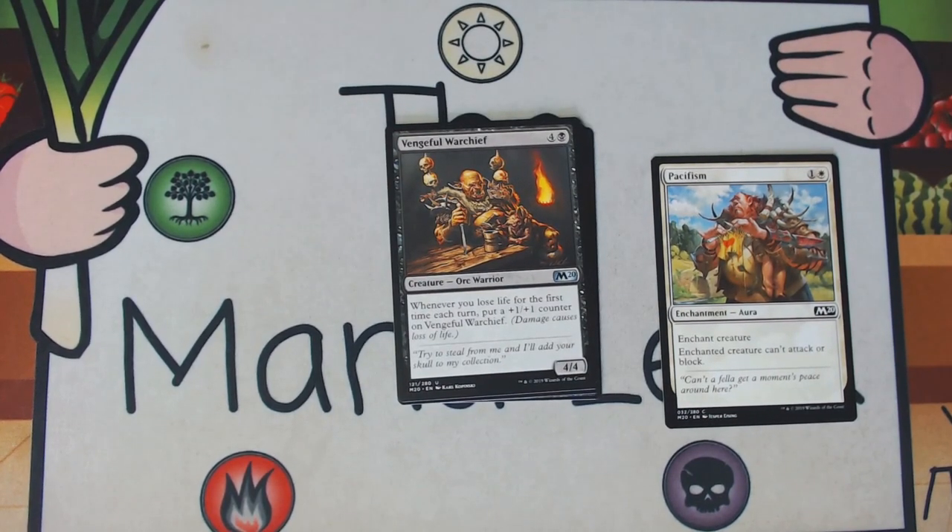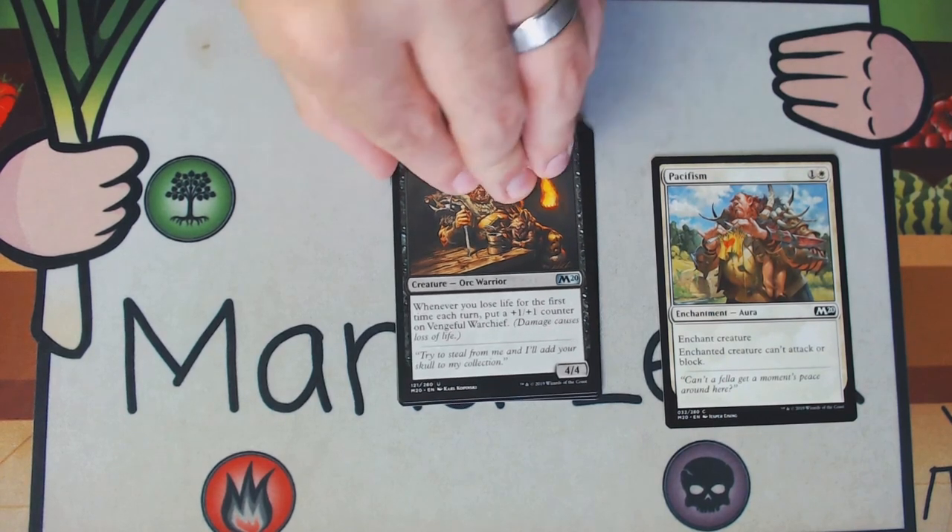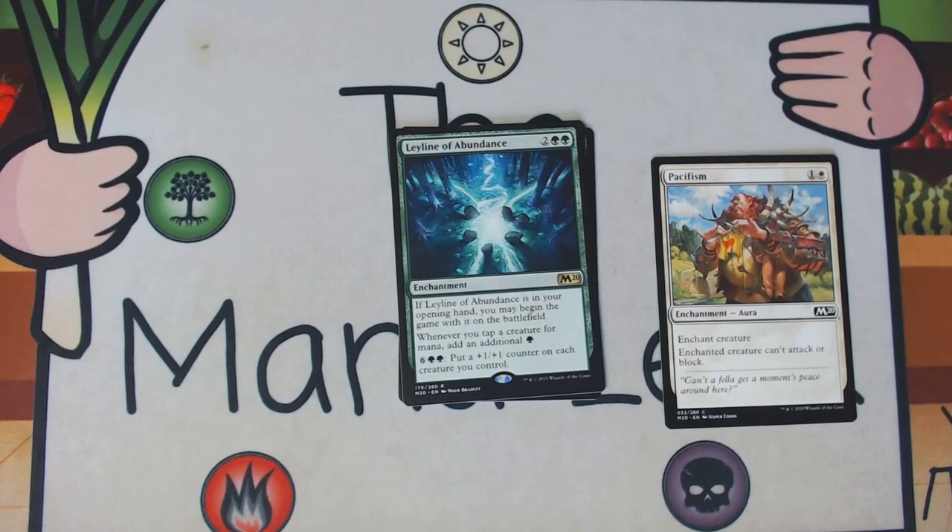Our final uncommon is Vengeful Warchief — four and a black for a creature orc warrior, a 4/4. Whenever you lose life for the first time each turn, put a +1/+1 counter on Vengeful Warchief. A five-mana 4/4 is not good, it's not playable, and getting counters on this is not easy — it's not something you can just snap your fingers and have happen. There's too much required to make this actually playable, so I never look to take this card until very late in the pack. You should never pick it either.